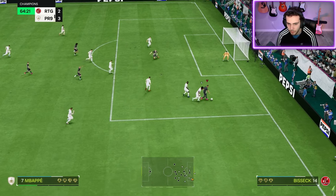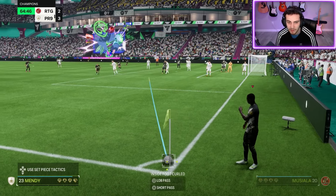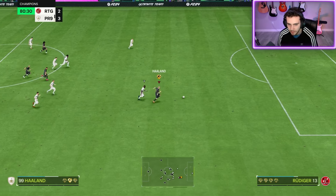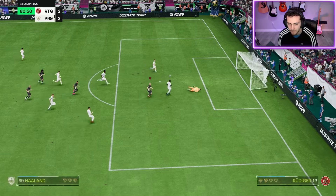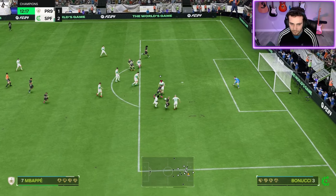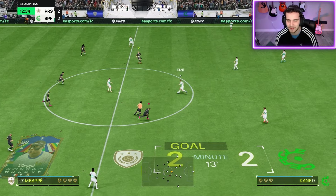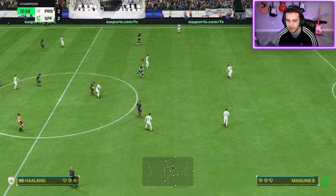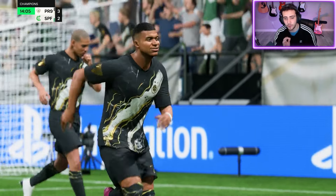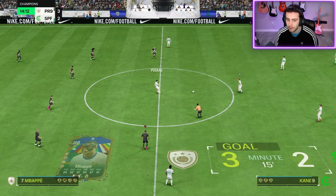Mbappe giving us that lead. Nice steal - he's just too quick. I don't know why Haaland went backwards; if he stayed where he was it was a goal. Nice pass Mbappe. What a pass from Mbappe - that's GG. His step overs are so quick: step overs and shoot, goal. If you abuse dino play just spam it with Mbappe. That's the importance of press proven - the first touch they take under pressure is always incredible, then bang, goal.